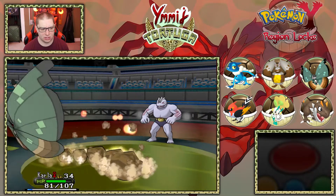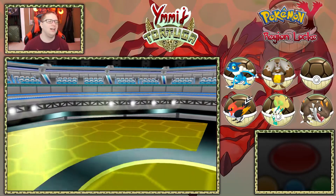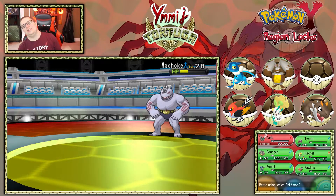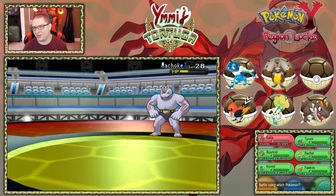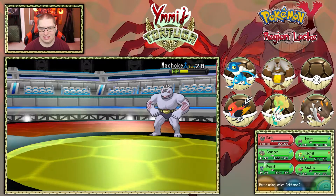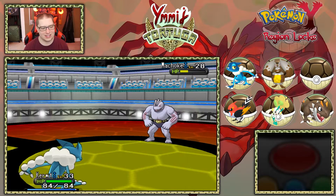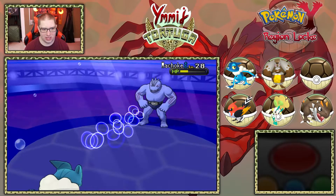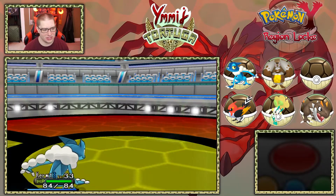Machoke kind of tanks it. Rock Tomb — that's going to hurt. Oh no — I lost Carla! I didn't realize it was going to know Rock Tomb. That sucks tremendously. We're going to use Water Pulse with Kermit — that should knock out the Machoke. It's like our second casualty of the Nuzlocke. Rock Tomb from Machoke was just too strong.